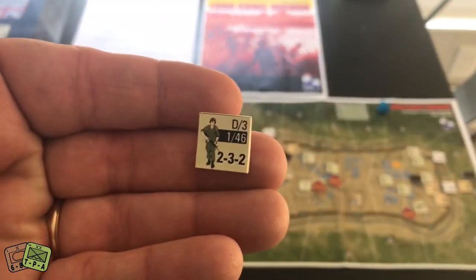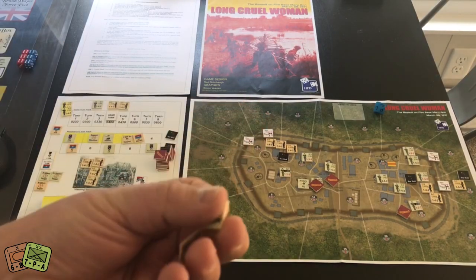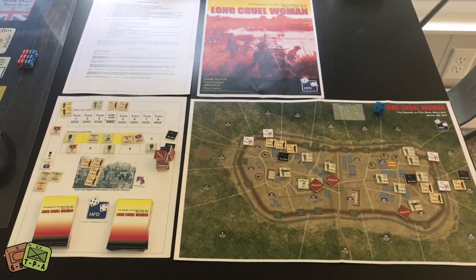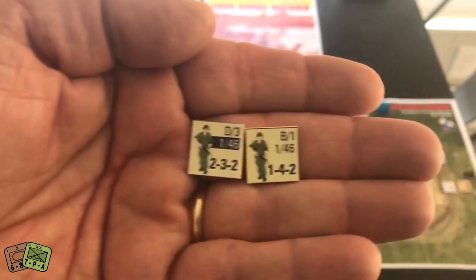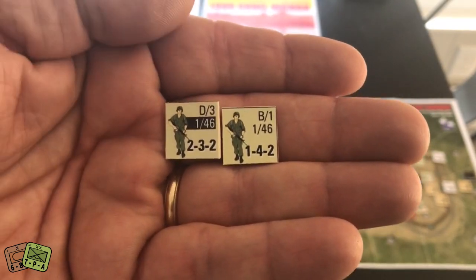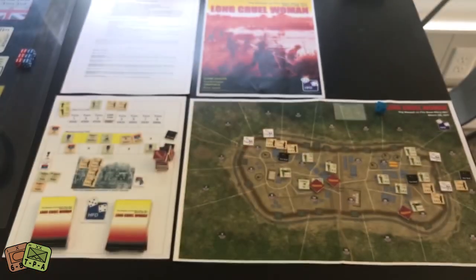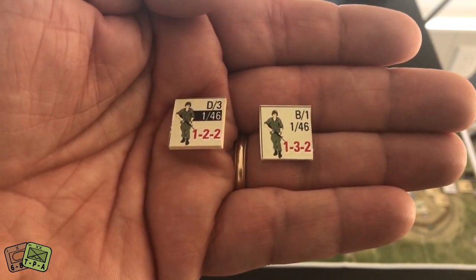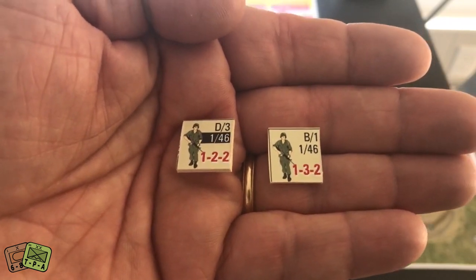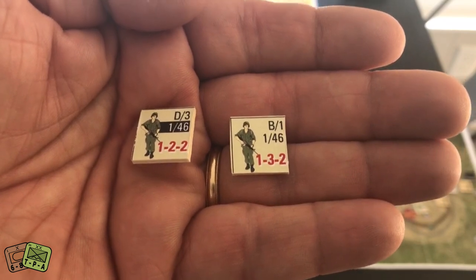Now let's look at a US soldier. Comparing a rifle unit and a heavy weapons team: the heavy weapons team has a two attack, while the rifle unit has a one. The heavy weapons team's defense value is three, while the rifle unit is a four; both have two movement. When reduced, the heavy weapons team drops from two to one on attack and three to two on defense. The rifle unit doesn't lose combat effectiveness — still one attack — but its defense value drops from four to three.